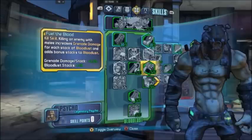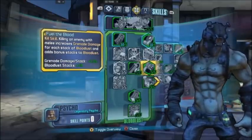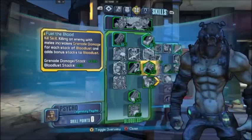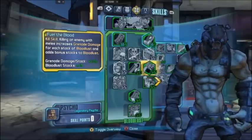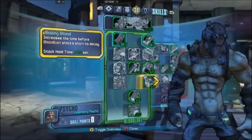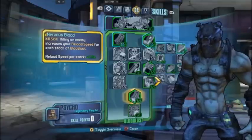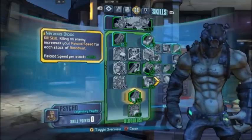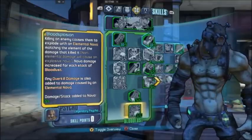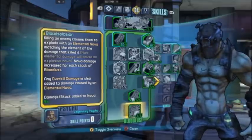Fuel to Blood is completely unnecessary for the most part — it'll allow us to accumulate bloodlust stacks if we use melee kills, but we aren't trying to kill anything with melee. It is our way to get to the next tier. Boiling Blood is essential for this build because we do need to keep our bloodlust stacks at maximum as long as possible. Nervous Blood is nice because we will be reloading a few times throughout the fight. Blood Explosion is the key to the build and is absolutely necessary in order to kill Pyro Pete in that manner.